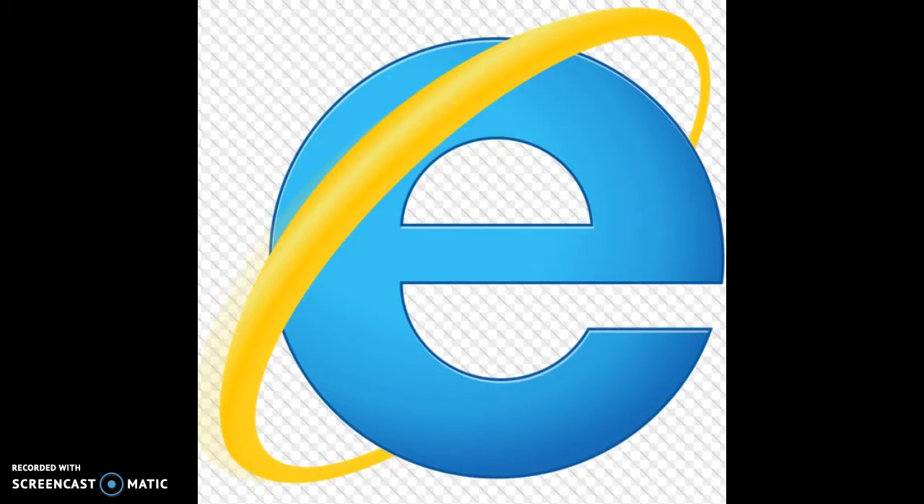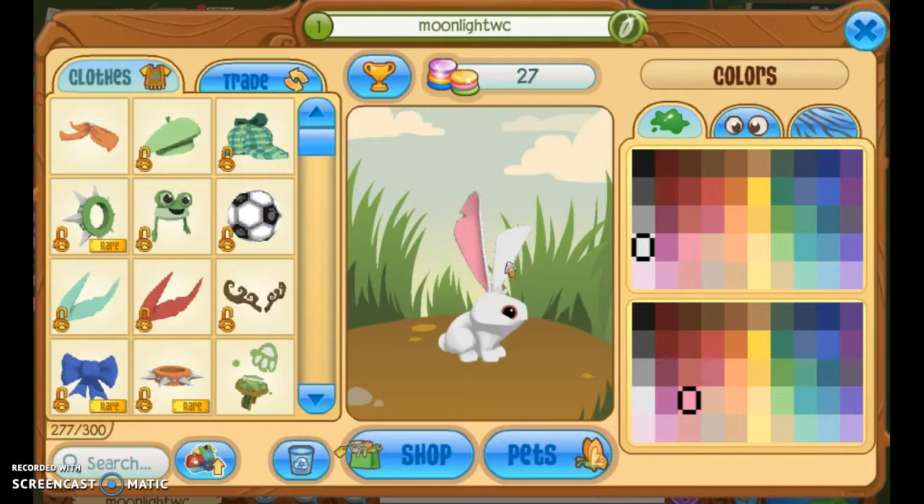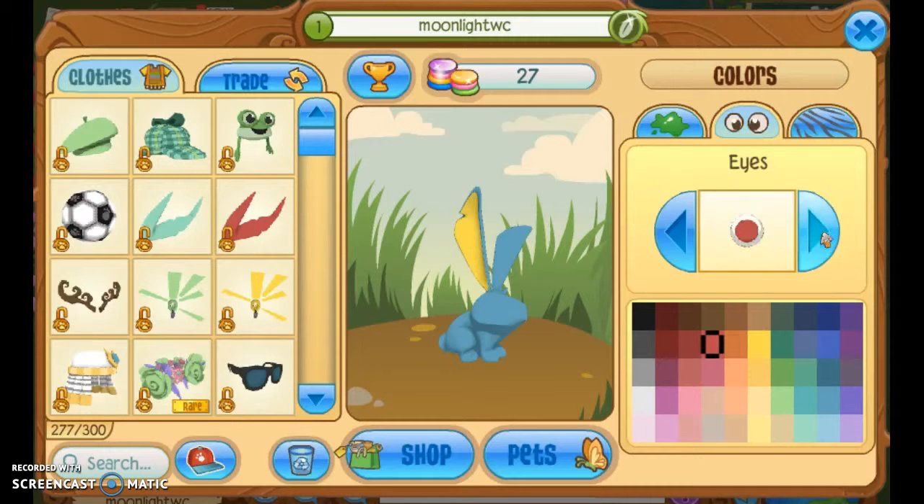Now for the slowest one of all - Internet Explorer. So you're gonna get a bunny for this. If there were sloths I'd use that, of course - it's slow. The main colours of this is blue and yellow, so you're gonna make this kind of colour - like a more that kind of blue. And for the eyes I just go for black.